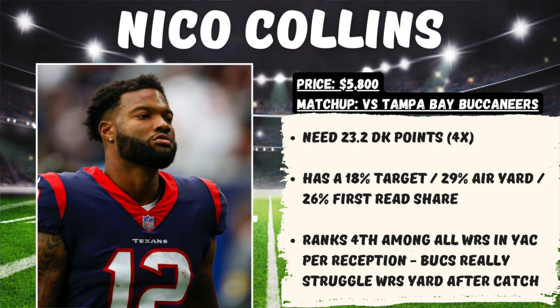The last wide receiver I want to highlight is Nico Collins, who I name-dropped when talking about C.J. Stroud. He's priced at $5,800 in a matchup at home against the Buccaneers. At this price, we need 23.2 DraftKings points for him to hit 4x value. He's seen an 18% target share, 29% air yard share, and a 26% first read share this year. The Buccaneers have really struggled with wide receivers in yards after the catch, and Nico Collins happens to rank 4th overall amongst all wide receivers in the NFL in yards after catch per reception. If you wanted to put in Tank Dell here for a double stack or just stack Dell with C.J. Stroud, I have no problem with that either.